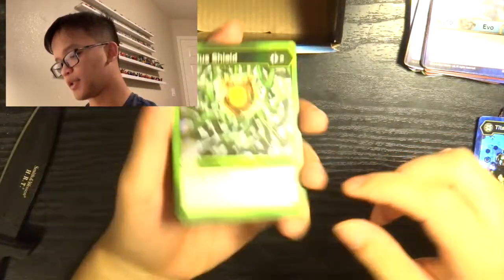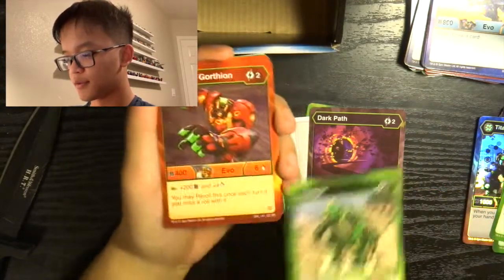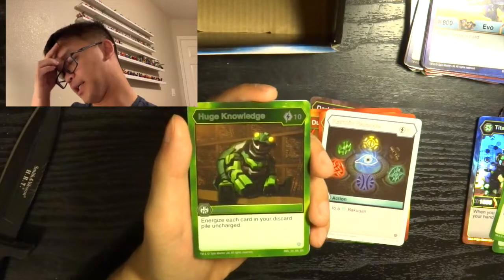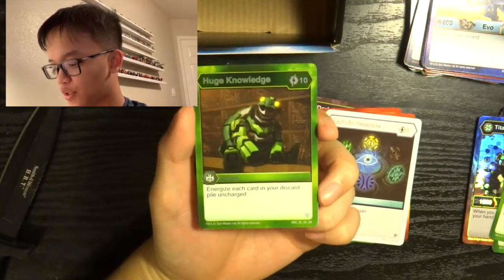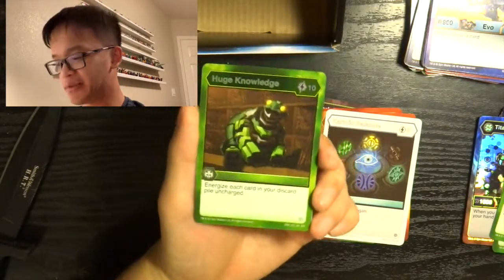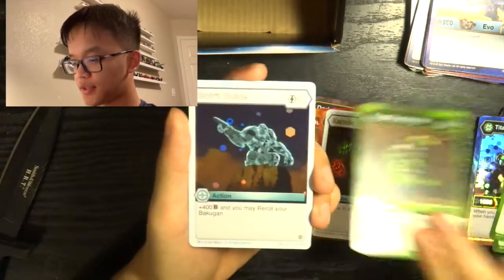Two Bakugan Elites in a row, one of them being Hex — no complaints there. Ventus Shield, Dazzle, Dark Path, Tremor, Hyper Gorthion, Dual Strike, Anger, Karmic Balance, and our special rare: Huge Knowledge. Ten energy — energize every card in your discard pile uncharged. Basically take your entire discard pile and turn it to Energy, so probably around ten-plus energy by that point, meaning you'd have twenty-something energy if you use Huge Knowledge. Our Hex: Spirit Guide.